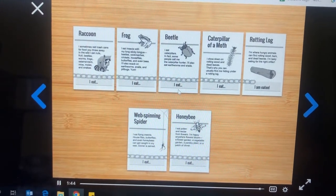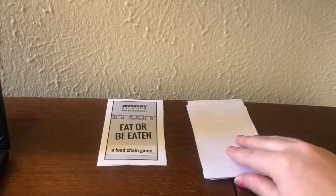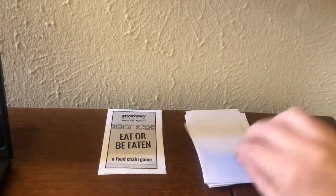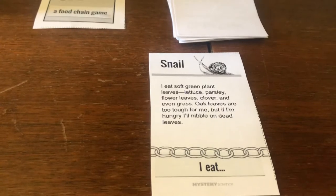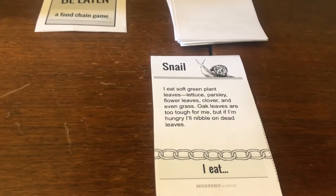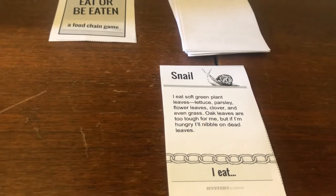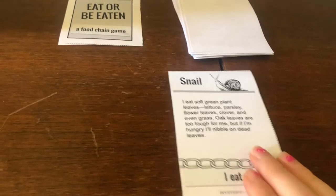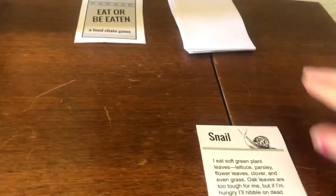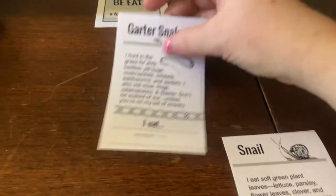I'll walk you through how to play. If you're playing by yourself, or if you just want to watch how I'm going to play, what we start with is our deck of cards, face down, and I'm going to flip them over. So this is a snail. The text says: I eat soft green plant leaves, lettuce, parsley, flower leaves, clover, and even grass. Oak leaves are too tough for me, but if I'm hungry, I'll nibble on dead leaves. So I know he eats a lot of leaves and stuff. We'll flip another card and see if that could possibly be part of the food chain.